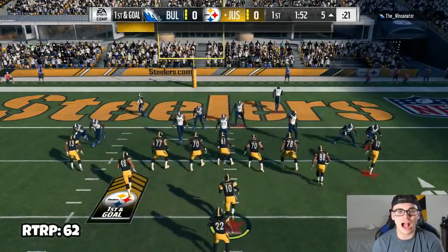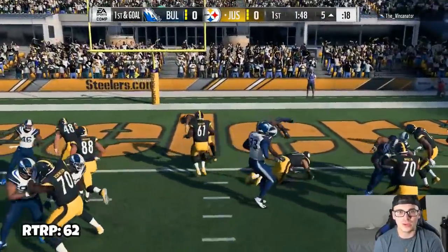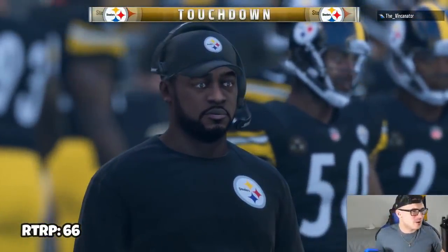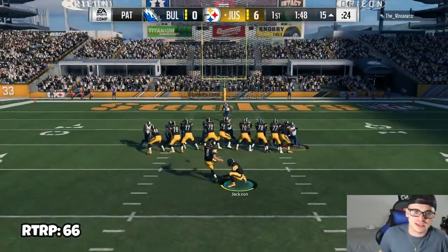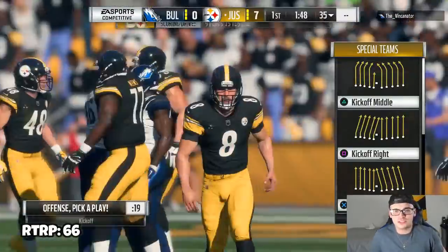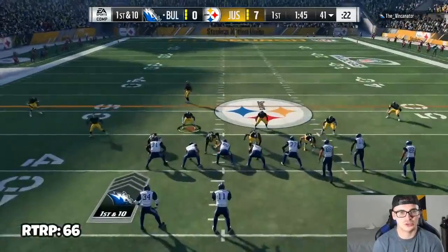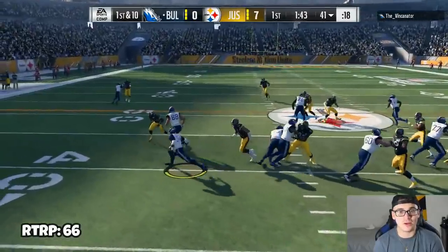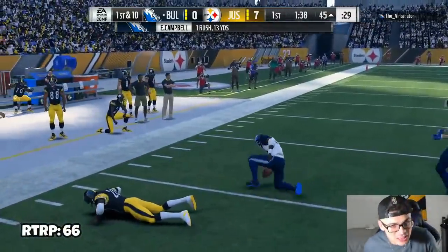I kind of want to get the new Jimmy Garoppolo card — he is so fun to use, I call him the big boy. Derrick Henry is our offensive weapon in the red zone, he is just so good. We get excellent blocks and Derrick Henry stumbles right into the end zone — really big play, really nice touchdown. The kick is good from Brandon McManus — excellent drive, 9.75 yards per carry.